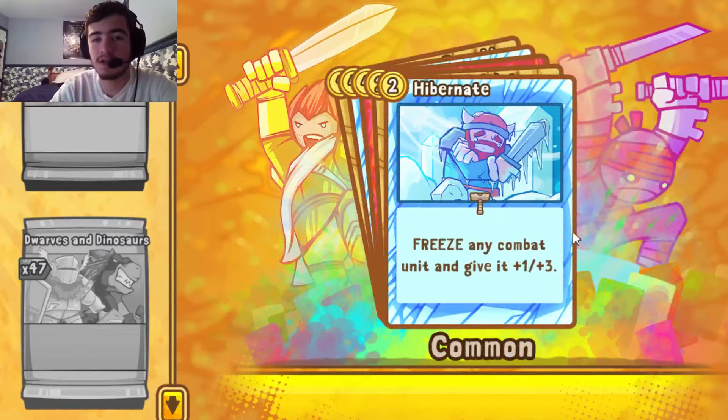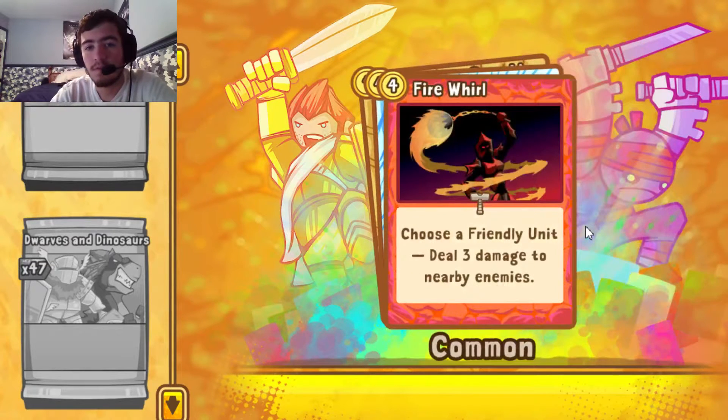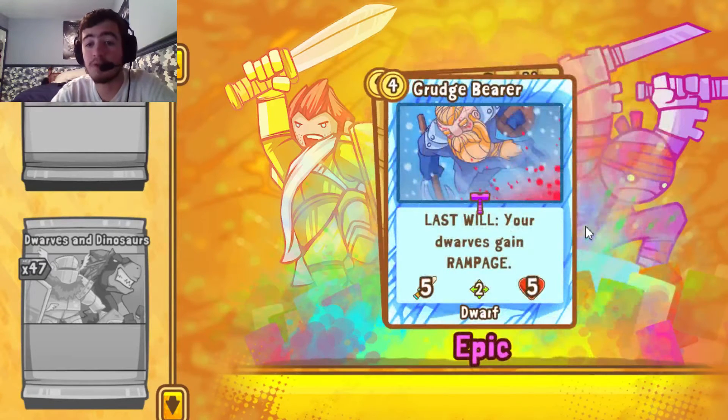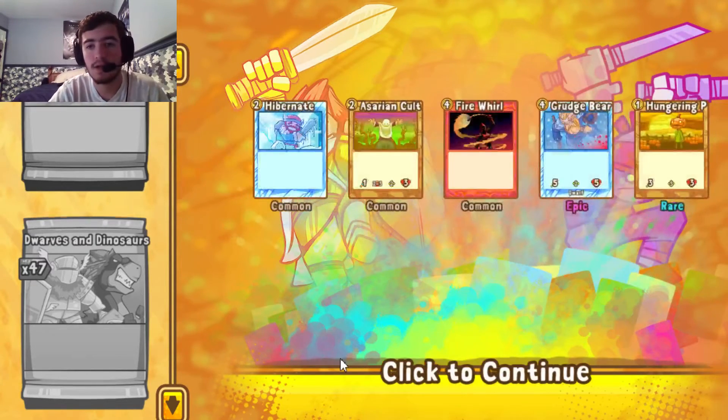Hibernate — not bad, that was a good card. Azarian Cultist, Fire Whirl, Grudge Bear. Okay, so our first Epic — nice, good pull. And Hungering Pumpkin. I like Hungering Pumpkin.